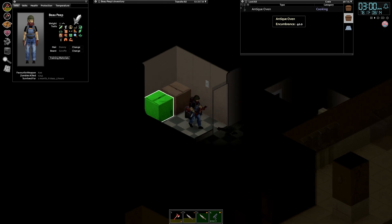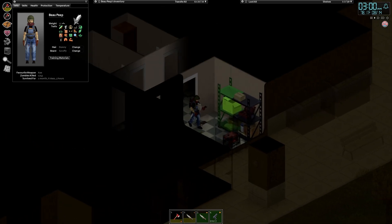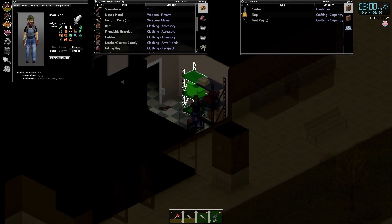Ooh, an antique oven, that's actually really good. I'm going to come back for that right away. Don't particularly need it because we have the barbecue. Ooh, canteens. I'll take one of these. And I'm going to take the tent stuff as well because I believe if I take those home I could just make a tent for the roof. More decor for our rooftop garden.